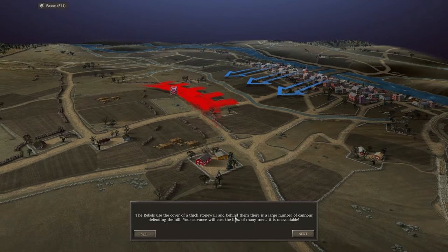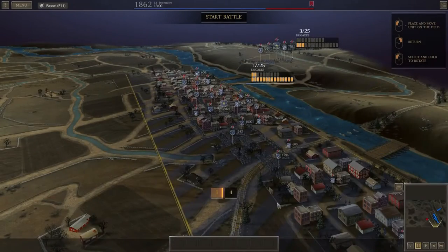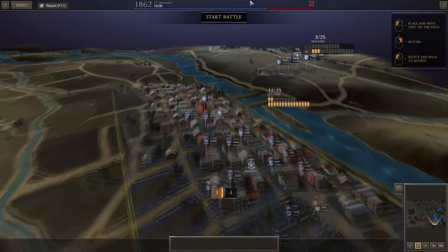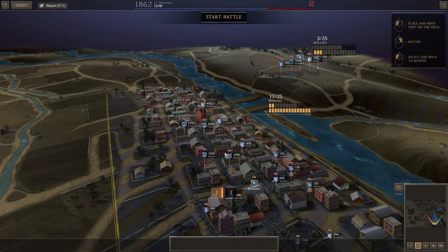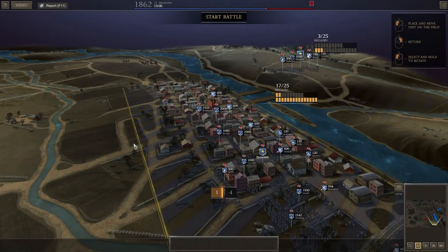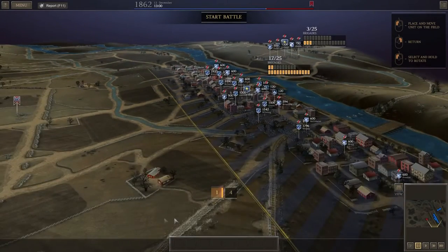The rebels use the cover of a thick stone wall and behind them there is a large number of cannons defending the hill. Your advance will cost the lives of many men. Not like in this. This is not our best infantry — this is Two Corps and the reserves. These aren't our best infantry, but we have got nice guns here to try and break down the defences.